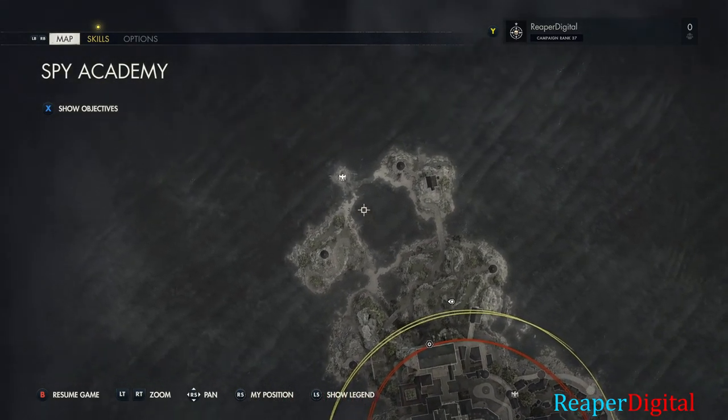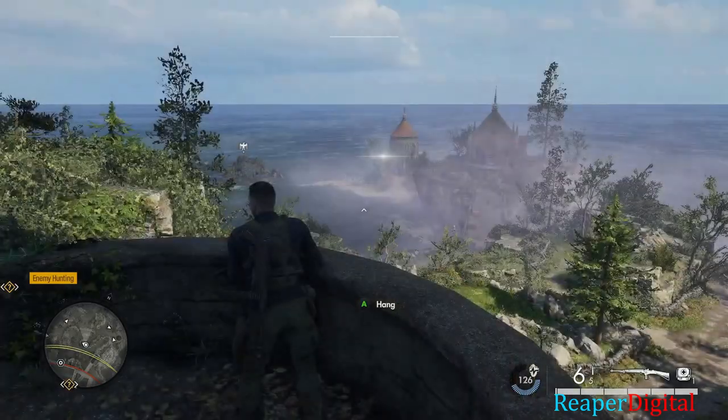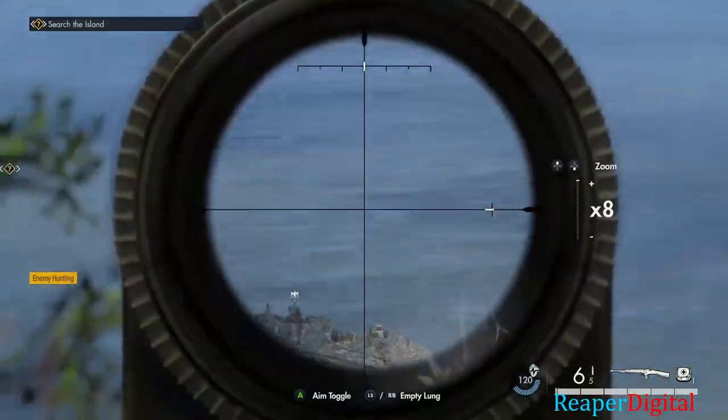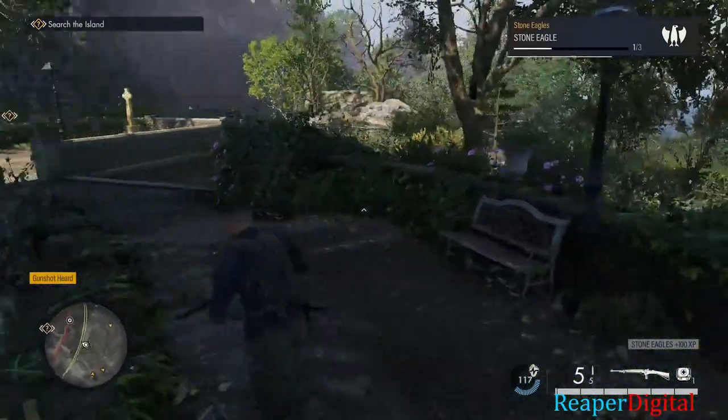The first one is at the very start of the mission — you can see it really well from the bridge or the starting point. The second one is in the middle of the city on the far right side, and the last one is at the very end of the map at the top left.